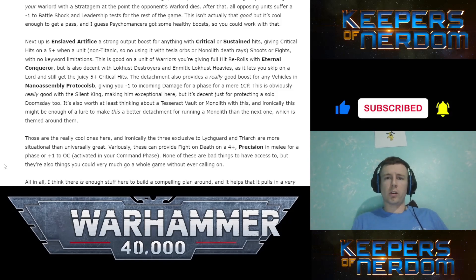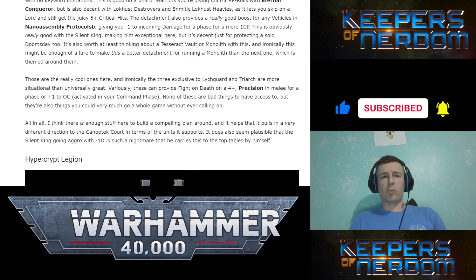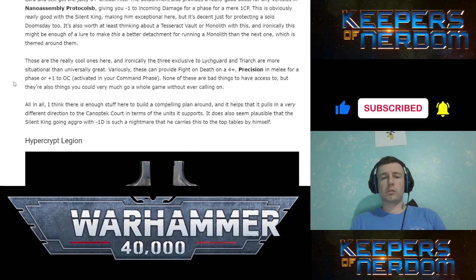Enslaved Artifice: giving critical hits on a 5-up when a non-Titanic unit shoots or fights, with no keyword limitations — that's good. Nano Assembly Protocols: gives you minus one incoming damage for a phase for a mere 1CP. Whoa — really good with the Silent King, or just for protecting a solo Doomsday Arc.